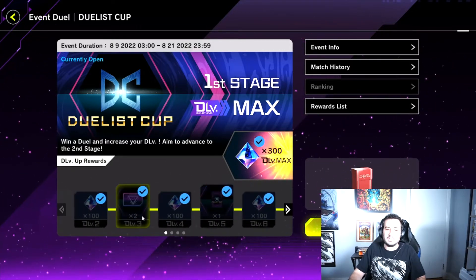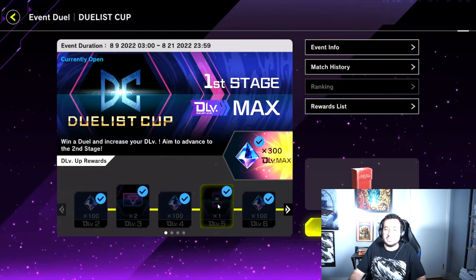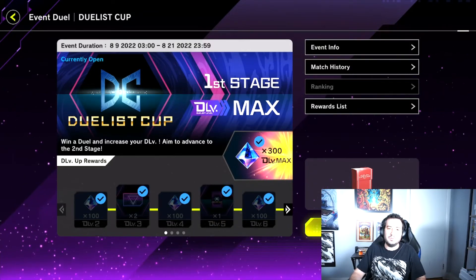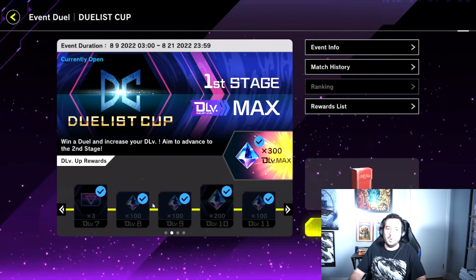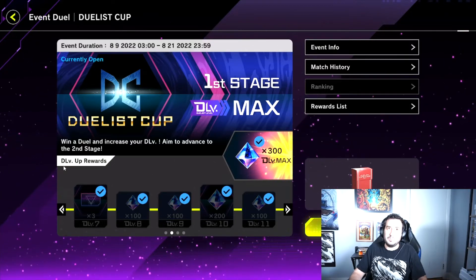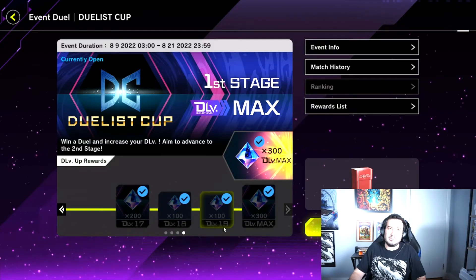There are also some really nice card sleeves for the inaugural Duelist Cup, which is definitely a cool thing to add to your collection, and you can get them just for reaching Duelist level 5. Keep in mind that if you start the Duelist Cup at a higher rank — for example rank 10 for hitting Diamond in the previous ranked season — you will automatically get all of the rewards leading up to that Duelist level as soon as you boot up Master Duel. So those rewards will not be lost just because you skipped those levels, and you are able to get the full 1,900 gems for ranking up.